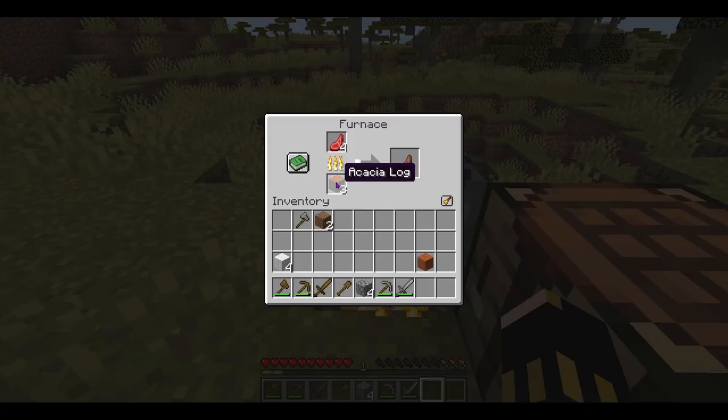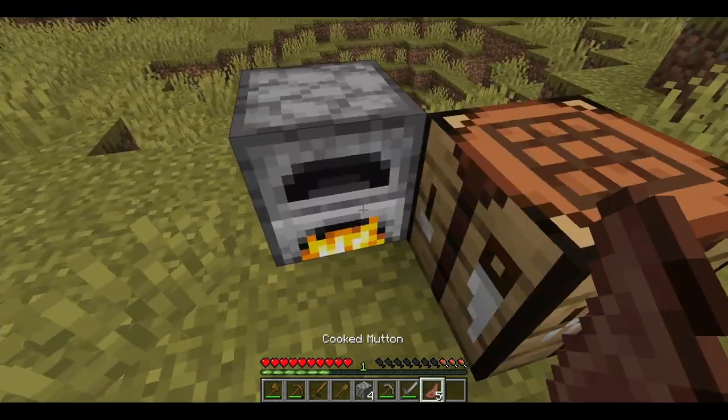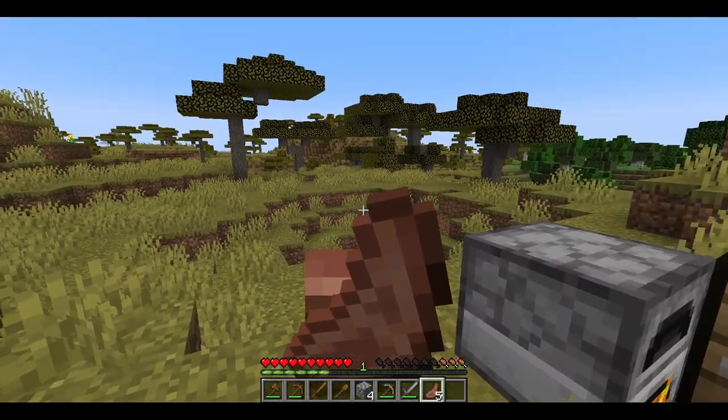When using your furnace you should put your logs into the furnace to cook your food — they last much longer than planks and they are readily available. So make sure to use a fuel source that is best for what you have available. Let's just quickly get this food done as my player is getting quite hungry.